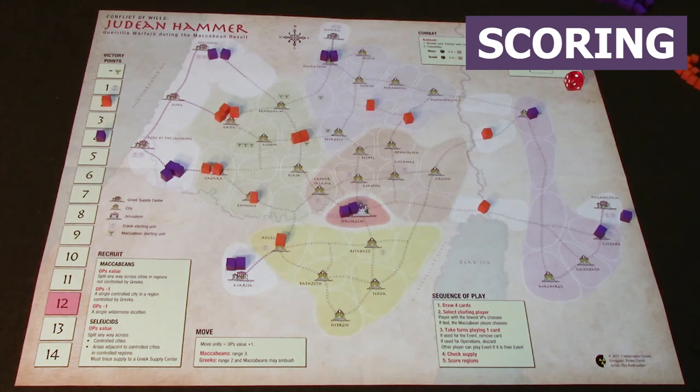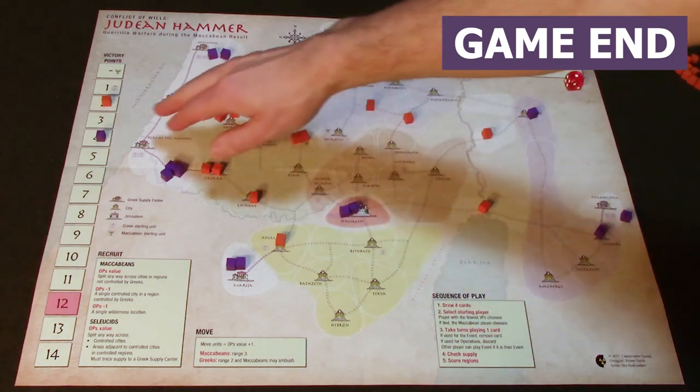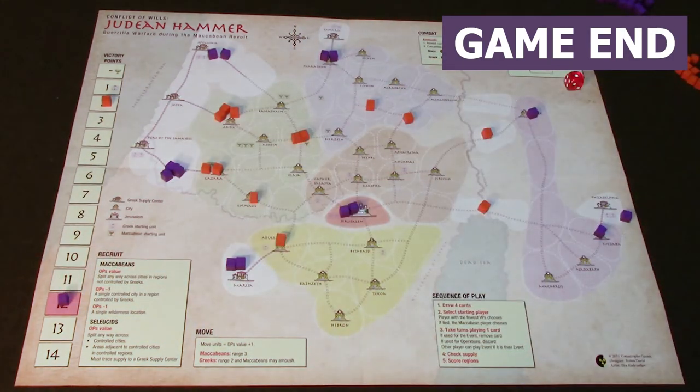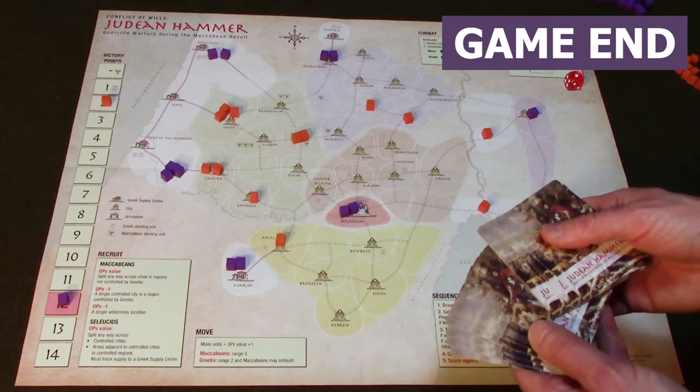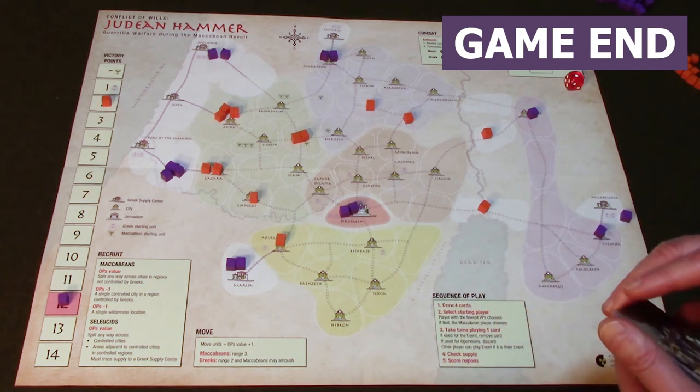How you figure out who wins: it's whoever has the most points. The game ends in two ways: when one side reaches 12 or more points, or when the draw deck gets down to 12 or fewer cards at the beginning of a turn. Whoever has the most points wins. If it's a tie, the tie goes to the Maccabeans — the Maccabean player will win.